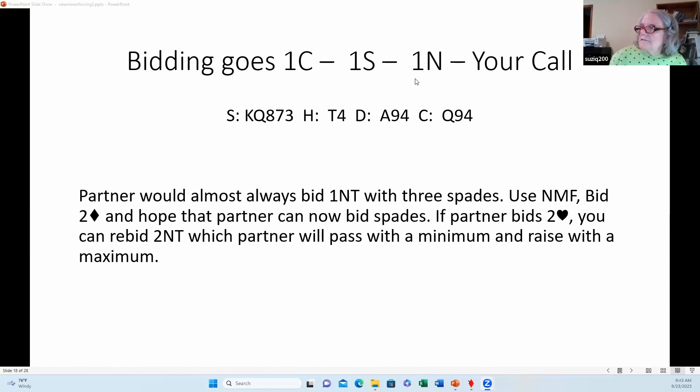The bidding goes one club, one spade, one no-trump, and it's your call as responder with 11 high card points and a doubleton — certainly enough to use New Minor Forcing. Partner may have three spades, so you bid two diamonds. If he bids two hearts, you can bid two no-trump, saying 'Sorry, I had five spades but I don't have four hearts.' Partner will pass two no-trump with a minimum or bid three no-trump with 14 points. Eleven high card points opposite a maximum can still produce game in no-trump.